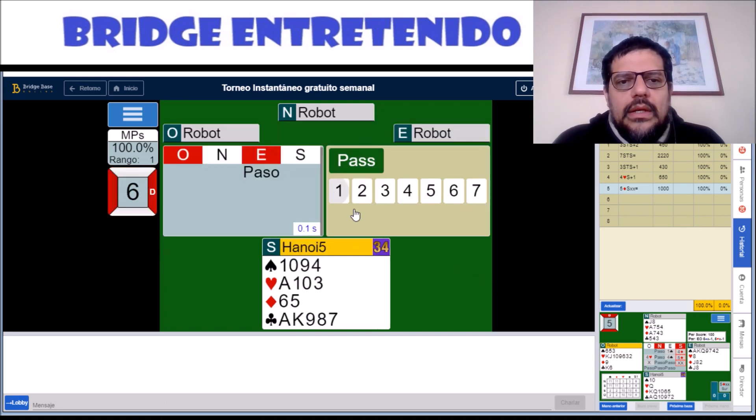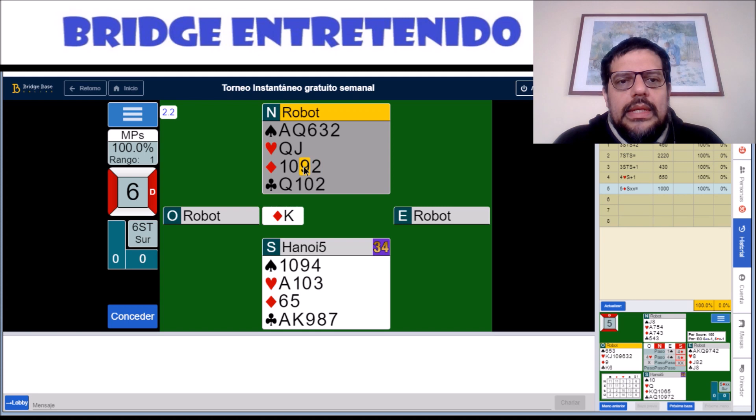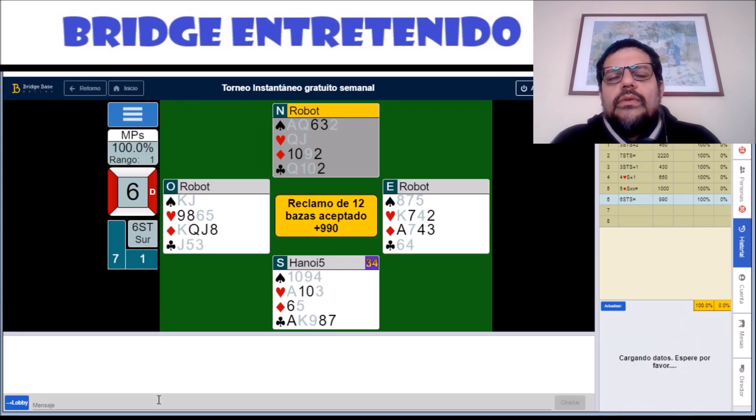Hand number six: we can start with one diamond and then beat six no trump. This is very bold, as you will see, because we need to put a nine here — very weird. But then the robot goes somewhere else and we can finesse hearts, then finesse spades. King-jack is tight in west. So we can now unblock, unblock here too — we don't need to — and we have the rest, which is good enough for 100%.